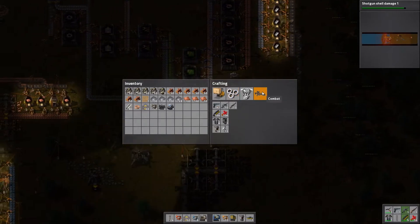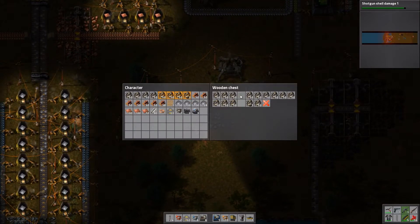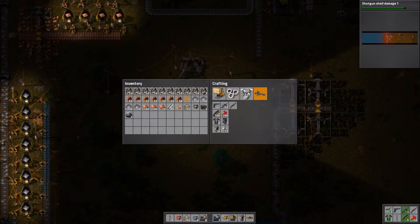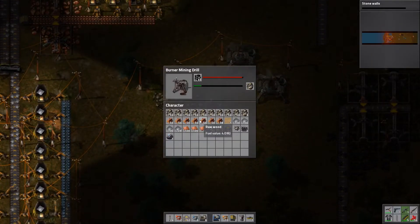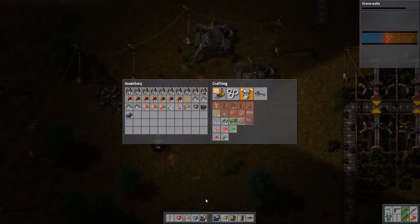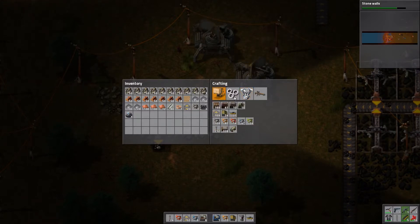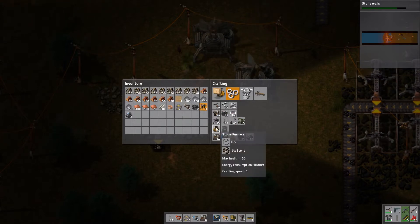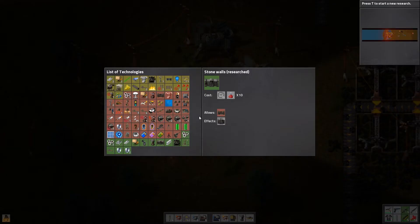Bricks — I need more stone for that. Oh, we need to cook bricks right, yeah. Bricks need to be cooked. Control damage one has been researched. Let's do walls — let's have another burner miner somewhere. I can make one — I'm not happy about that but I can make one, no problem. Let's make one of these furnaces. Oh, that was actually super quick — it's only 10.